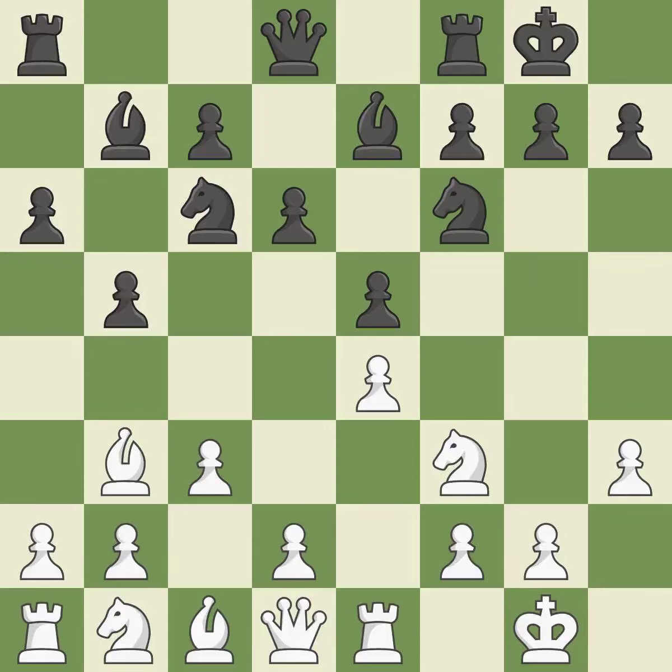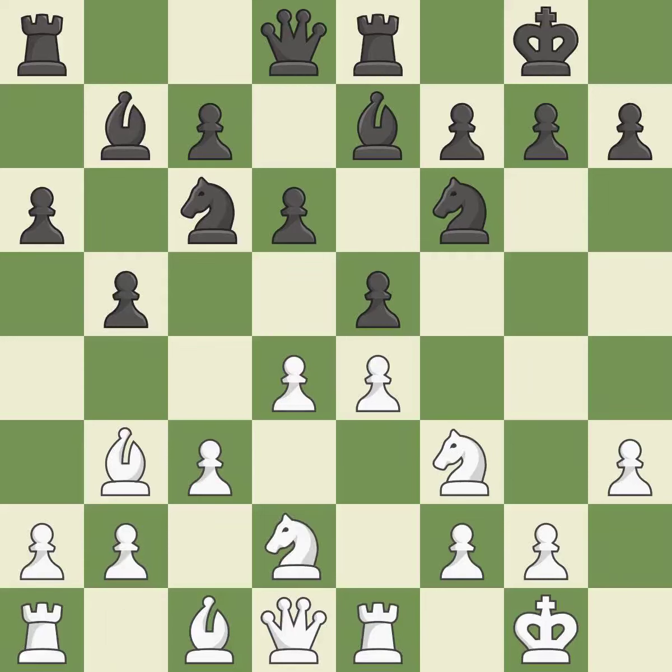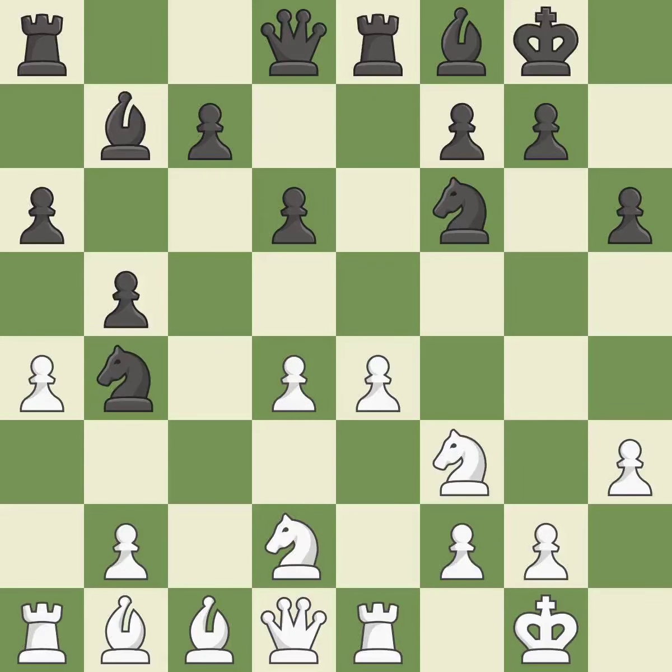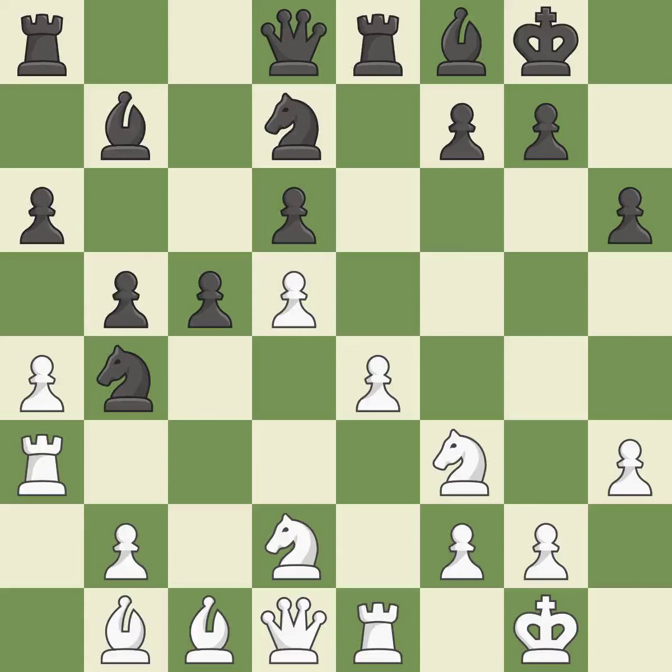The fianchetto move Bb7 places the bishop on the long diagonal. D4 gains space in the center, allows the dark-squared bishop to develop, and attacks the e5 pawn. Re8 puts the rook on a central file and vacates the f8 square for the bishop. A knight then moves out of its beginning square and into the action. After all captures it is a fair deal, and this is the only move that works — using a pawn to attack the center while vying for position, activating a rook off its starting square. This is the last book move.